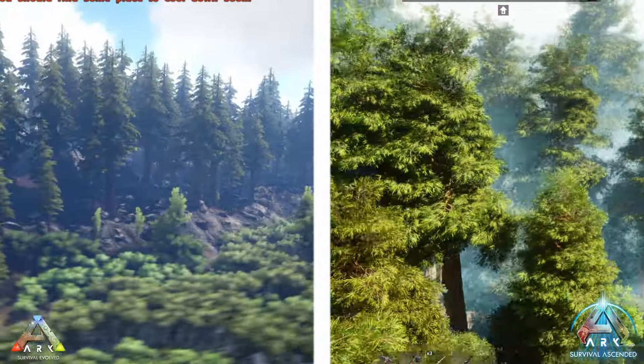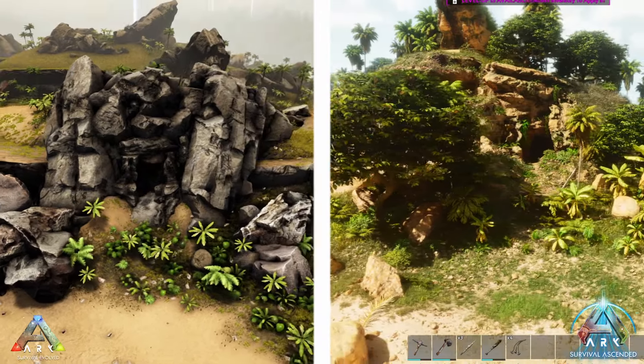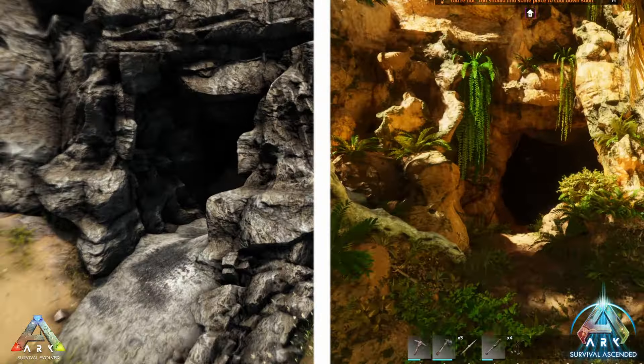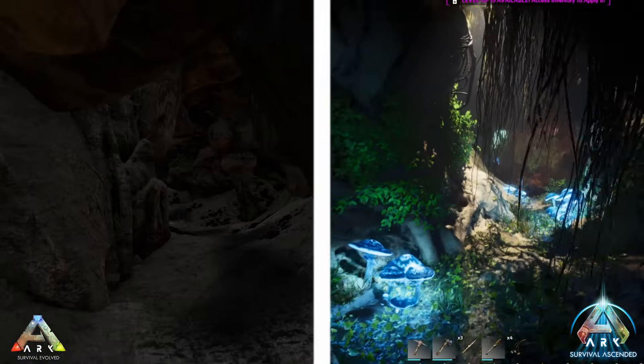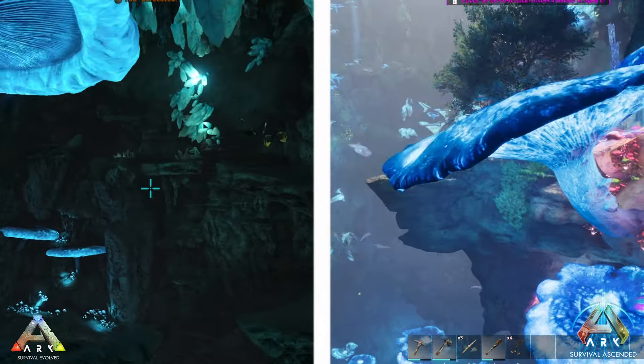Next up at number nine is the Northeast Cave. Fancy a cave dwelling? Northeast Cave on the edge of the Dead Island is your underground haven. With natural defenses and protection from the harsh weather, it's a one-room wonder that's spacious for your base building dreams, adorned with nature's own wall decor.